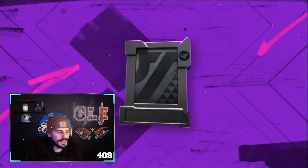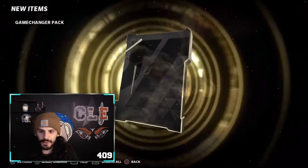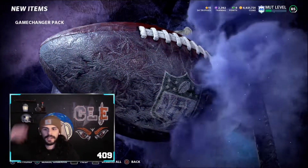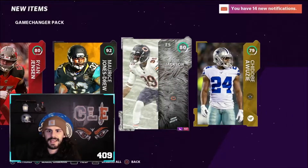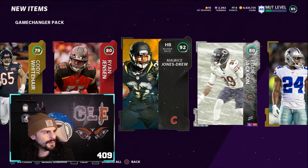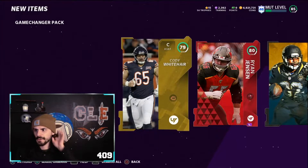So there is a Limited Time Dak Prescott, which I'm really hoping to pull. Most likely we'll not pull anything good from these, but hey, we'll give it a shot. These Snow Beeson packs are not great, to be honest. An Elite — a 92. That's going to be okay, going for about 80,000 coins or so. So that's a W as a first pack. We'll take that.